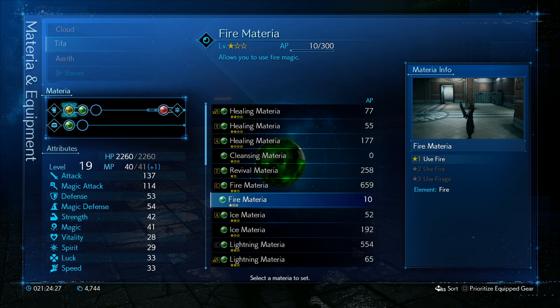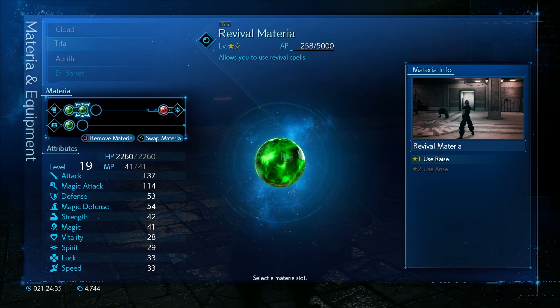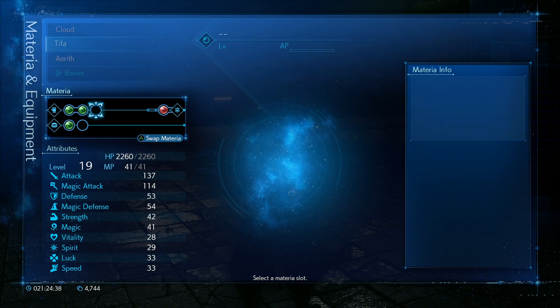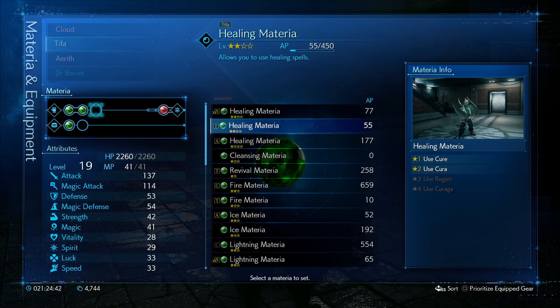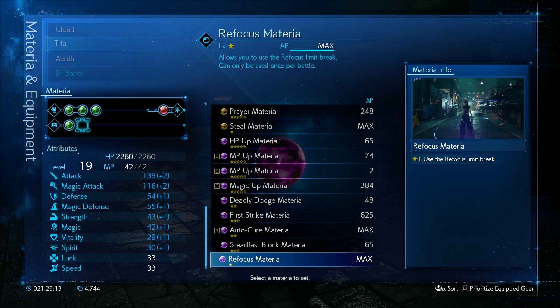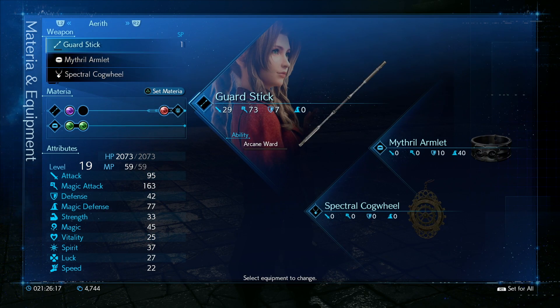For Tifa, I've got more fire damage with fire materia in the first slot. In the second slot, I've got revival materia which I didn't really need, but it's there if you do. You can also throw in cleansing materia to get rid of any status ailments — there's poison from Abzu. I threw in refocus materia as well, but I didn't end up using that.